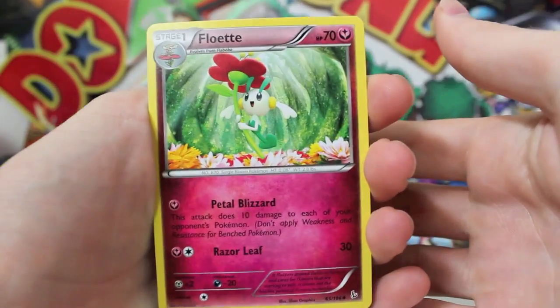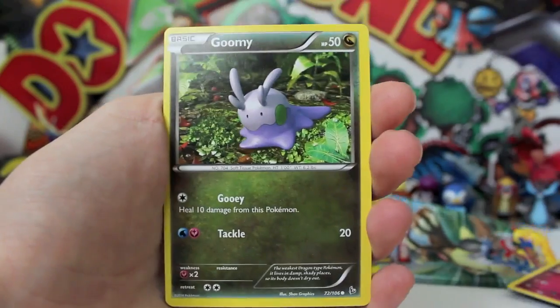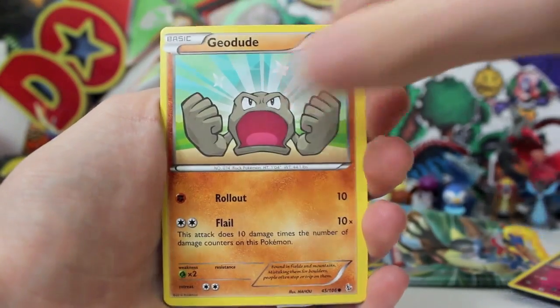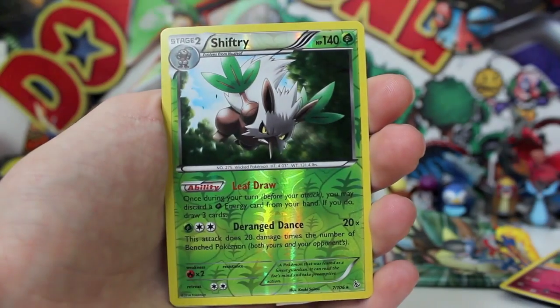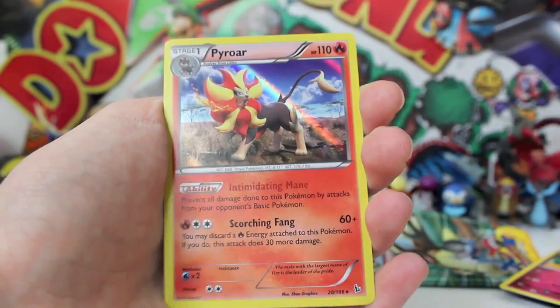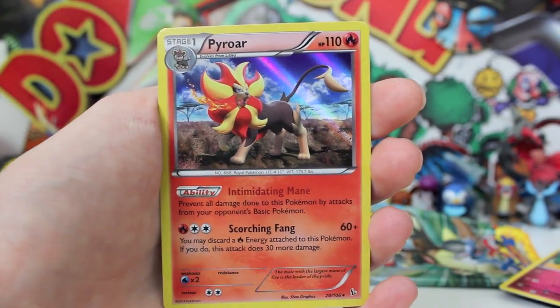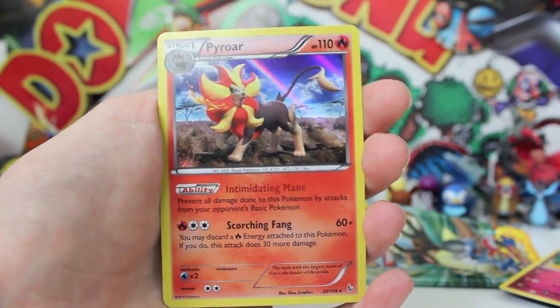The final boost pack of this epic video. We got a Florges, also the Startling Megaphone, a Goomy, Caterpie — who looks pretty green around the area. We've got a reverse Shiftry here, and the final card is a holo Pyroar. That's not bad — a perfect way to finish this opening off with a really gangster holo Pyroar.